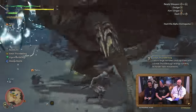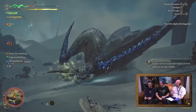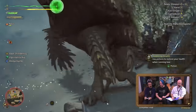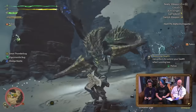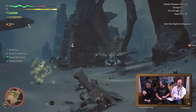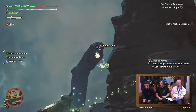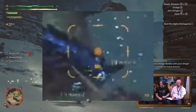Bowguns now have varying types of infinite ammos. We've seen Infinite Normal 2, Pierce 1, and Spread 1, with elementals and heavier ammo still needing to be crafted with a limit. This could change from bowgun to bowgun, but the infinite ammos are moderated by a gauge and their level is fixed on each bowgun you create. This is similar to how different guns have different ammo types in previous games, which will also continue in Monster Hunter Wilds. Different bowgun ammos can have different reticles — the normal reticle hasn't changed much, but check out the new spread reticle.